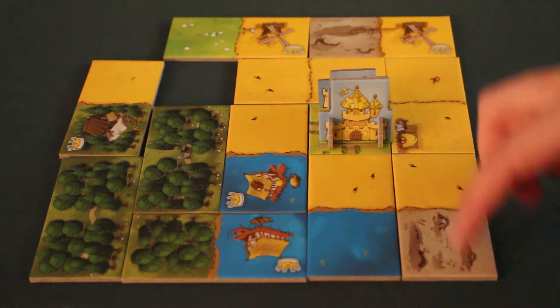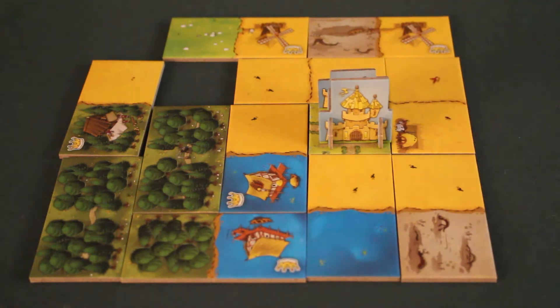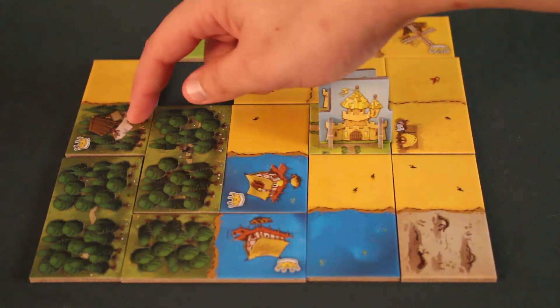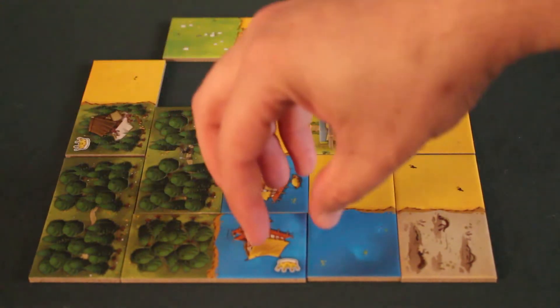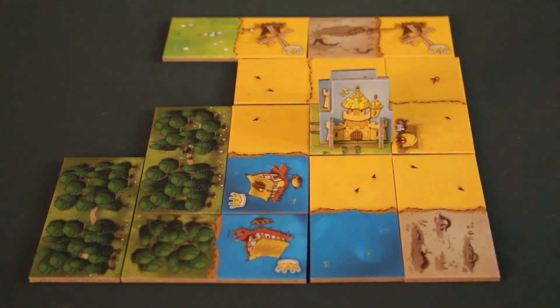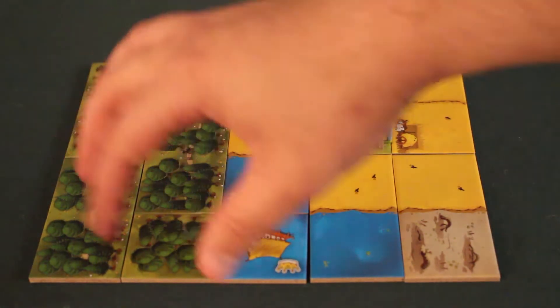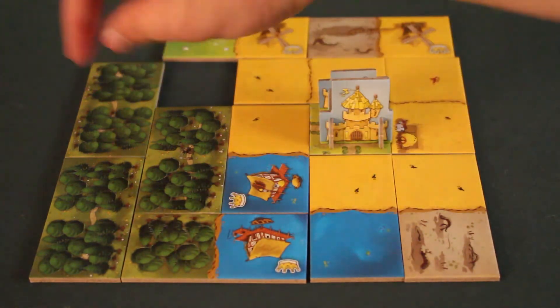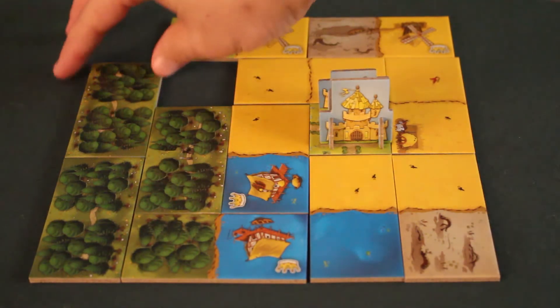For my forest, I have six squares times one crown, meaning six points. So the total is six plus eighteen plus six equals thirty points. If, for example, I had placed a large forest of seven squares but it had no crowns, it would be zero points because seven times zero equals zero. So the crowns are critical to scoring.